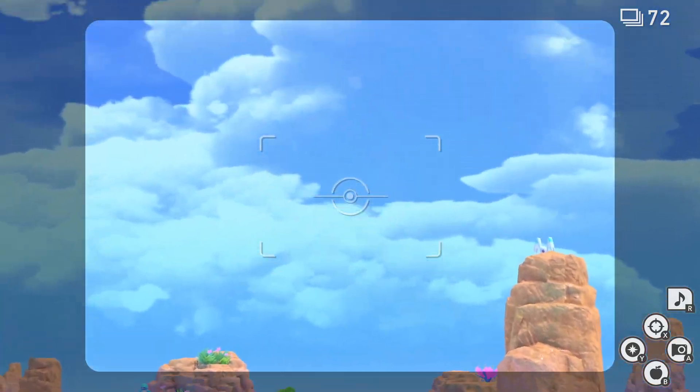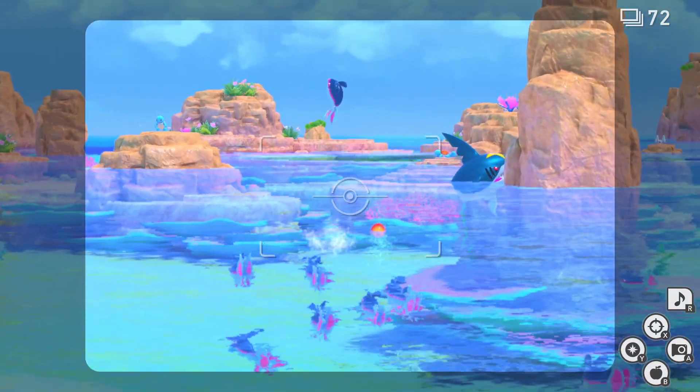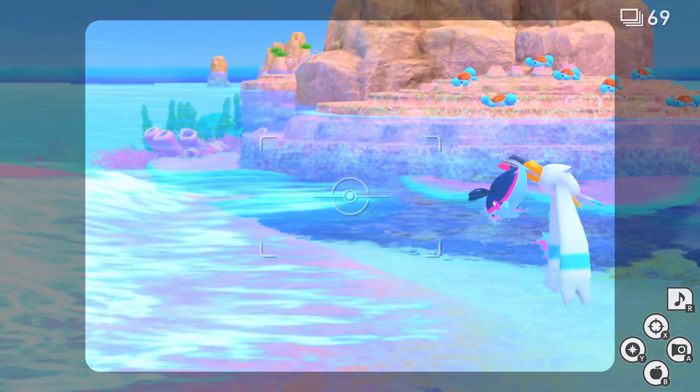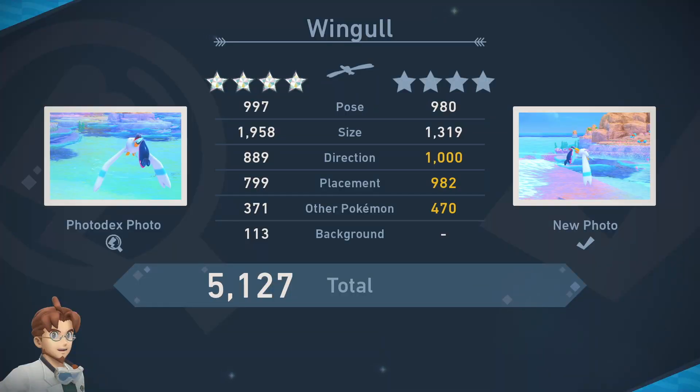There's a Scorfinian right at the beginning of the level — throw a Fluffroot and you'll draw one up into the skies. Then Wingull will come swooping down and capture one in its mouth. Capture a picture of Wingull and that's a 4-star photo of Wingull.